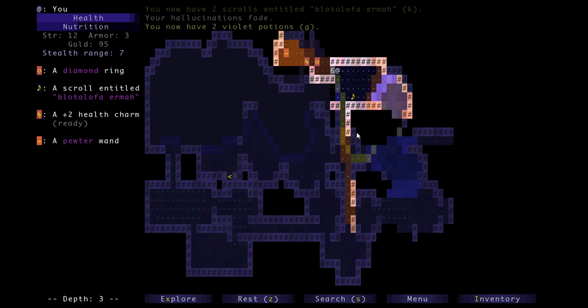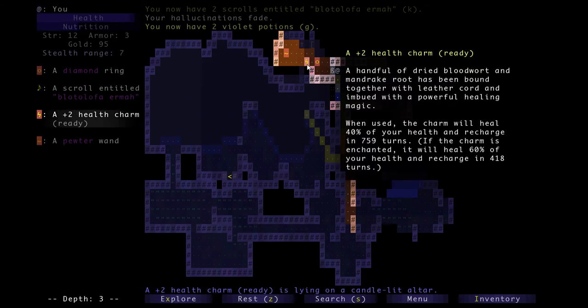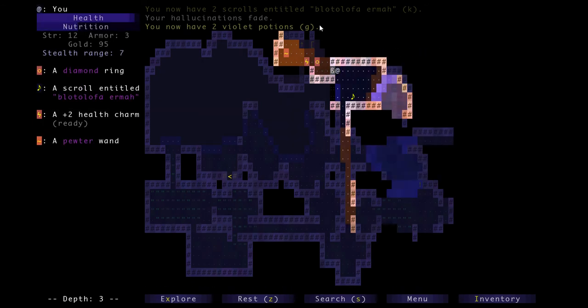Usually the way to get into a treasure room is through an iron door — there'll be an iron door and you have to find the key somewhere on the level to unlock it — but this one's a little different. The thing about treasure rooms and all the different puzzles in this game is each puzzle or treasure room has a solution that is self-contained within the depth you're on. The solution to getting into this room can be found using items on depth three, so you never have to worry about exploring different depths to solve a puzzle like this.